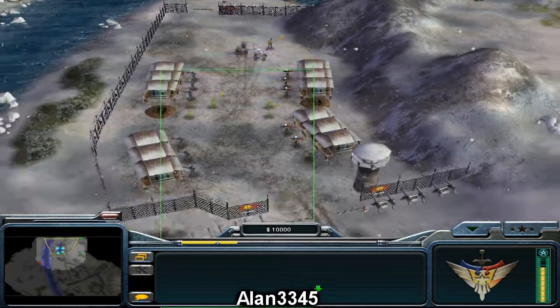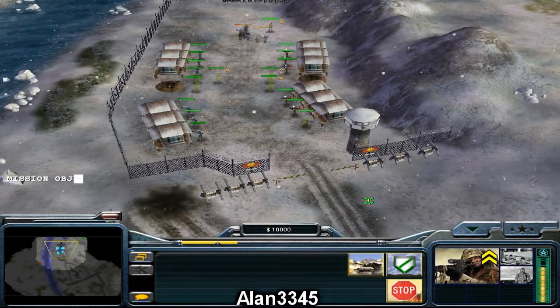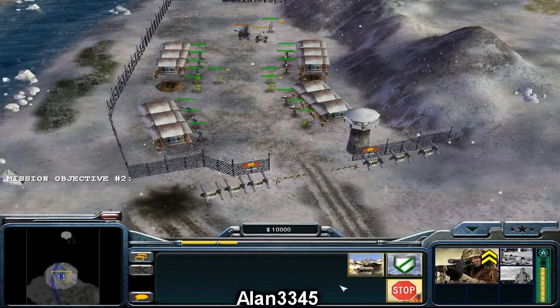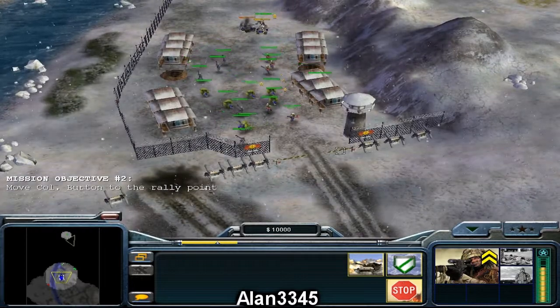A couple of our men broke off to check out the village east of here before we were captured — they may still be over there. Congratulations General, I'm sure the families of those men will be happy to hear they've been rescued. General, the GLA's lab is directly north of your current position. There are a number of GLA defenses still along your route — be careful.